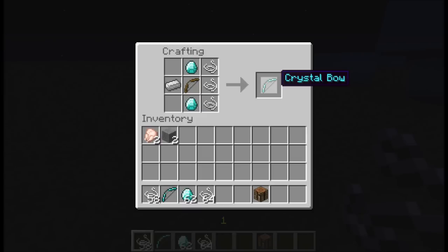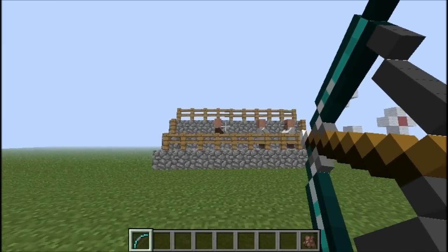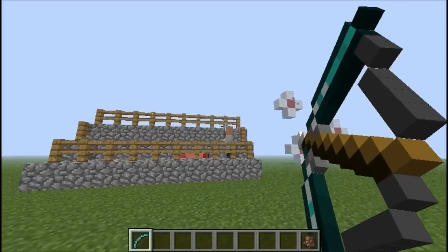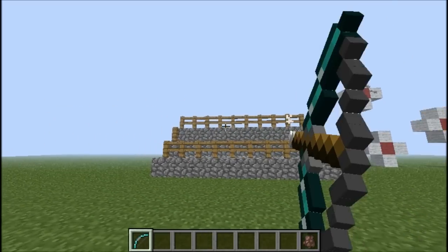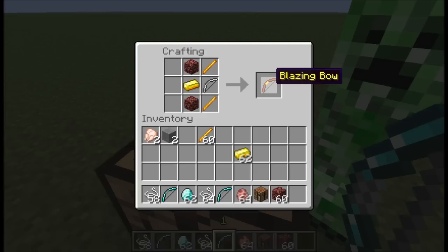Next is the crystal bow, made out of diamond. This thing is probably the most extreme bow in the mod — not for looks, but for sheer murder. It's one of the most durable bows and does the best damage of all the bows. It also shoots really fast — it's kind of like the gold bow and iron bow combined.